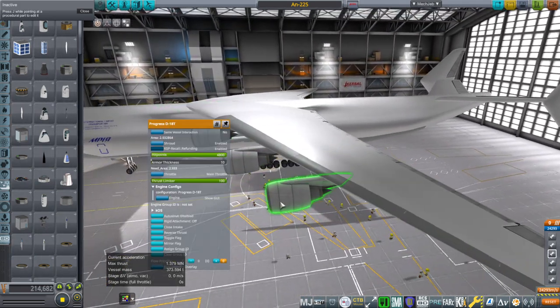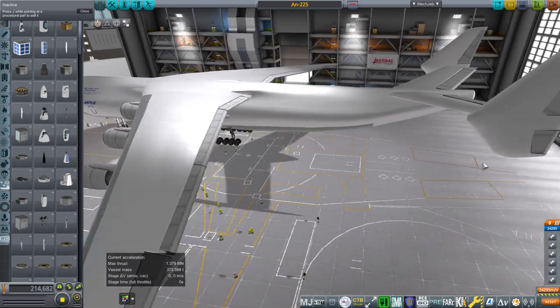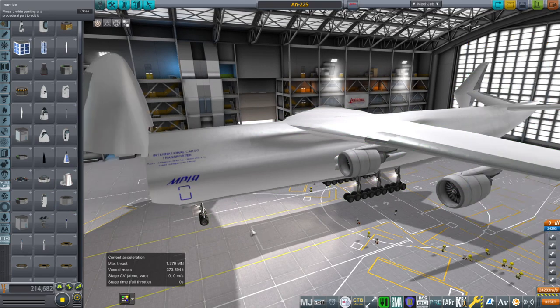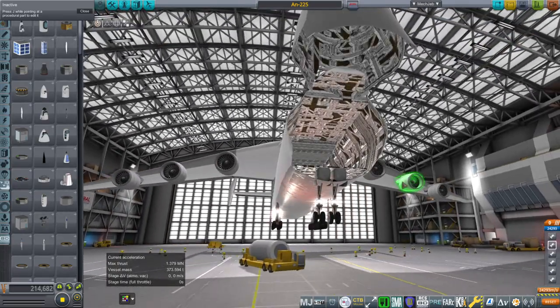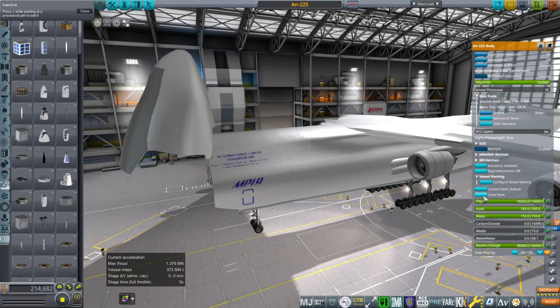The engines are just modified stock engines but they are the right configuration - the D18T. I did the vertical stabilizer and all that business. I even did an interior - it was just a set material in Substance Painter, just sort of a random thing. I think it's some sort of dwarven thing, but anyway let's not talk about that.